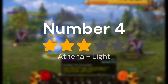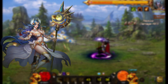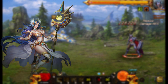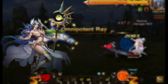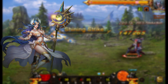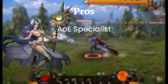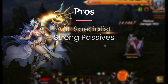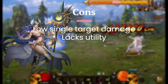Coming in at number 4, it really hurts me to say this, but we have Athena, or the Light Sylph. I really wanted this sylph to be up higher. I love the design, I love the look of all the skills, I love the concept of an AoE-destroying sylph — but that's where it ends. Athena just can't seem to do anything all that much better than its harder-hitting counterparts. It's like an AoE specialist that isn't even the best at AoE. Granted, there is a quantity-over-quality aspect to this sylph — if you're taking it into something like Tower of Kings or Guild Battle, having 4 or possibly 5 different AoEs on a single sylph is really just devastating.